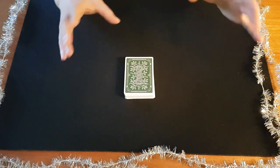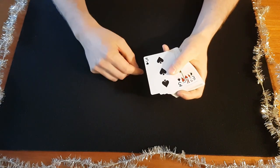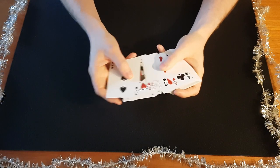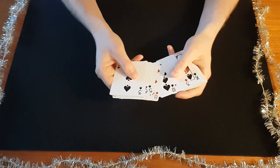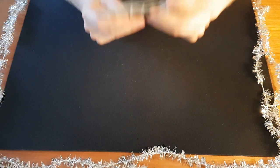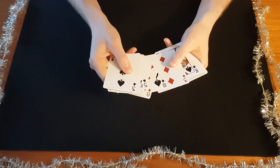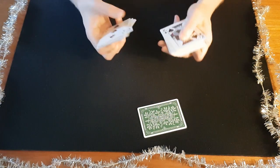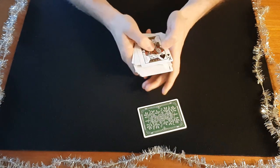Now you say you're going to find their card. You take the cards and look through them searching for your key card — the 10 of spades — doing this up high so they can see. You put down the card below it and say, 'I think this is your card.' As you do, you've cut that 10 of spades to the top, just like that.